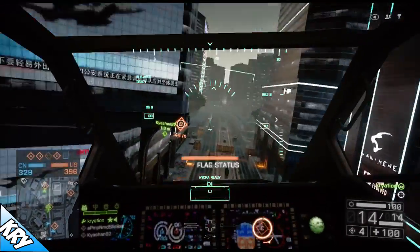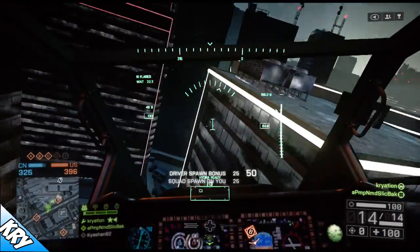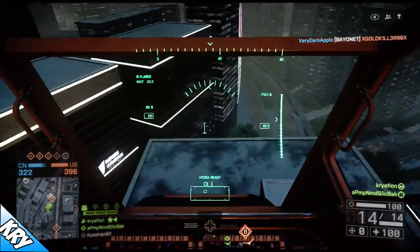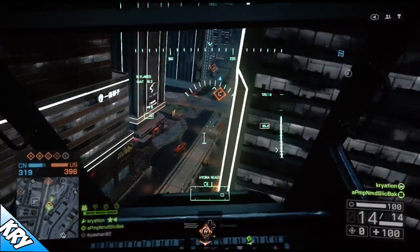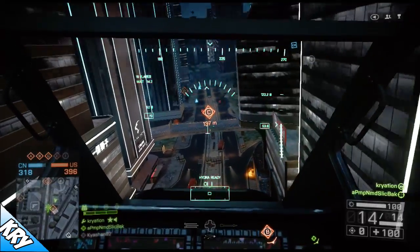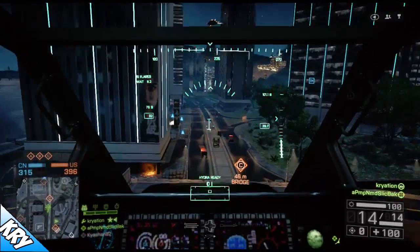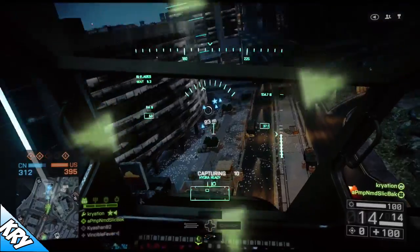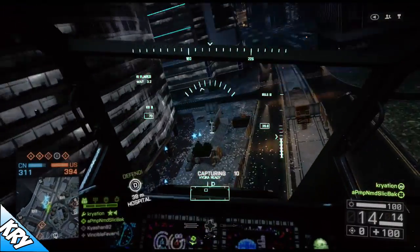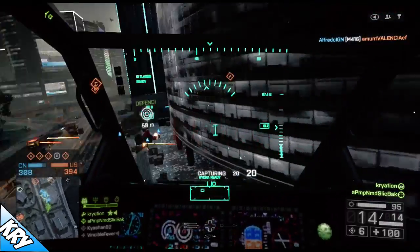I'm playing with the Z-10W, that's the Chinese helicopter for this map, and it is actually on par with the Viper. For once I get to say that I love the other faction's helicopter for Battlefield 3 — I pretty much hated the Havoc, it had no advantages and I'm not sure why it was so slow and so bulky. But the Z-10 handles great; you can pull off all the maneuvers and stunts that you can do in the Super Cobra.